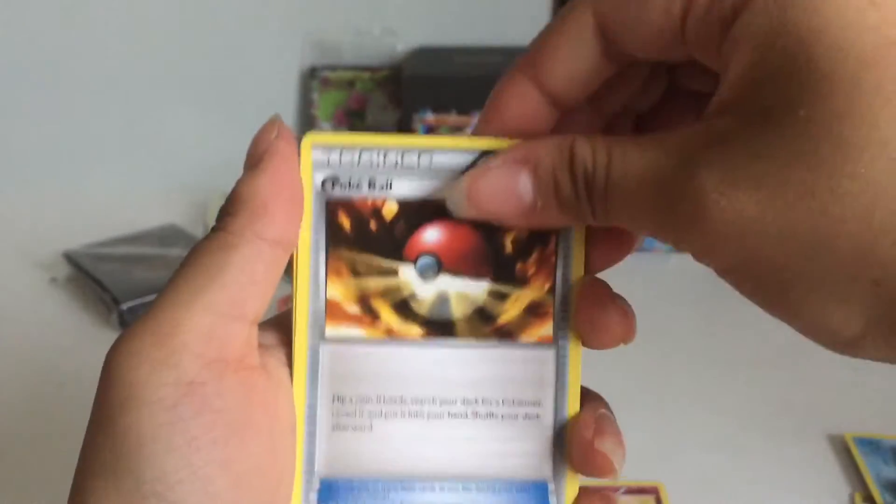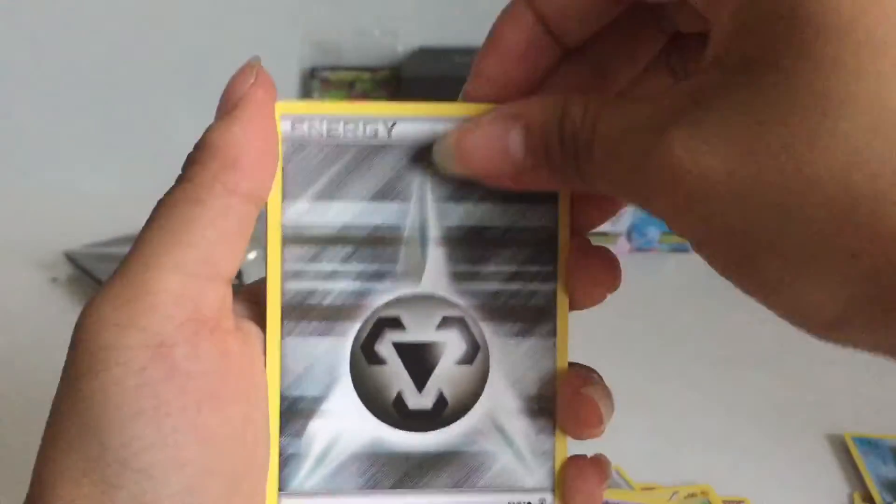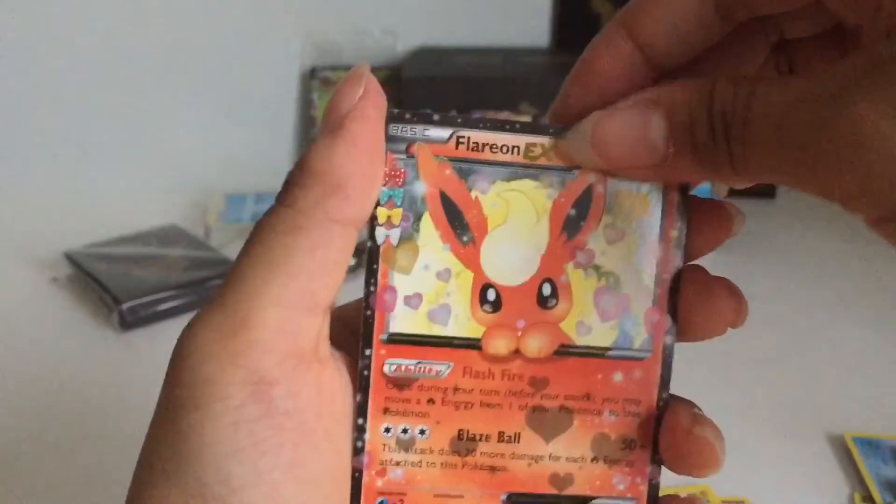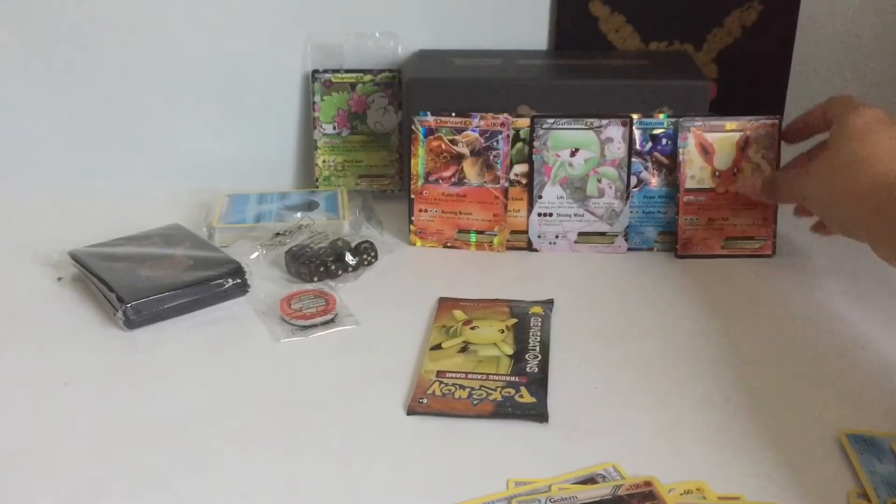Flabebe, Trainer, Trainer, Diglett, Pikachu, Zubat, Energy, Rapidash — ooh, a Flareon EX, and Golem. Let's put Flareon back here.